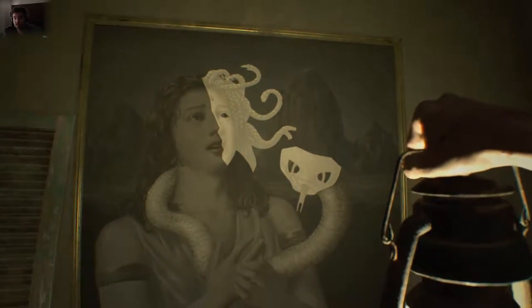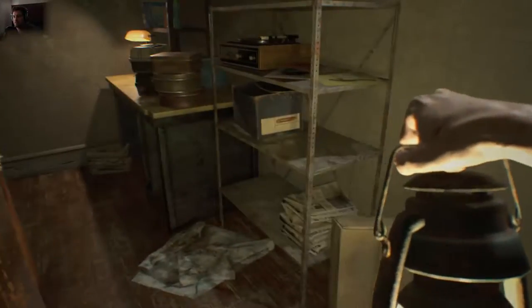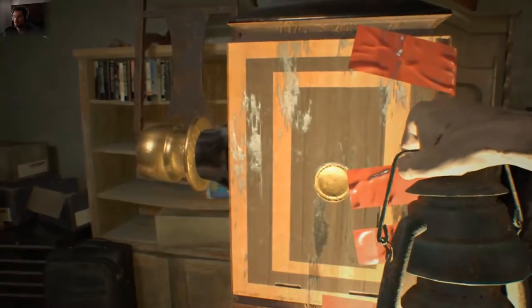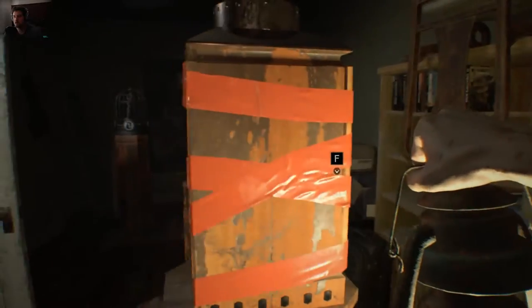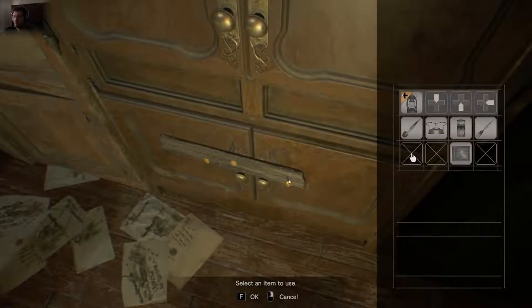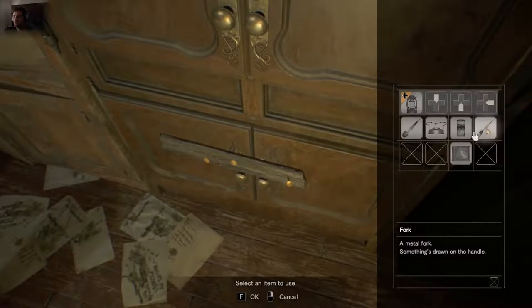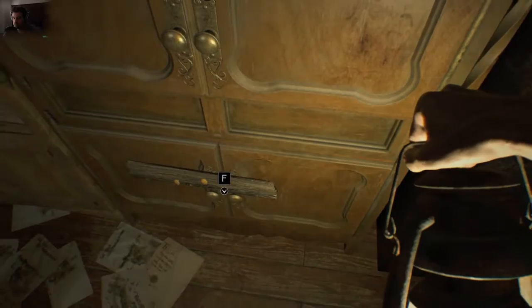Something looks off about this painting — and you need to note that for later. Basically this is one of those projector puzzles like you've had to do so many times during the main campaign. We can't get into here yet because we need something to cut the tape. We need to pry this nail out, so naturally the only thing we've got close to the backside of a hammer is a fork.